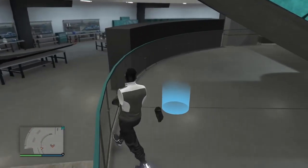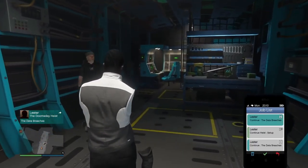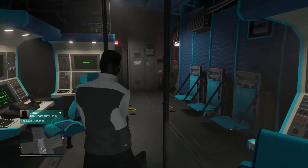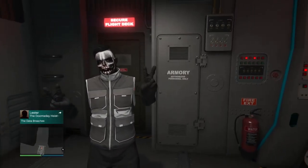We're going to get started with the glitch. I'm in my facility — it's completely full — and I have my Avenger here. I'm going to enter through the back of the avenger. You're going to see how simple this is. No custom plates, and it's solo!